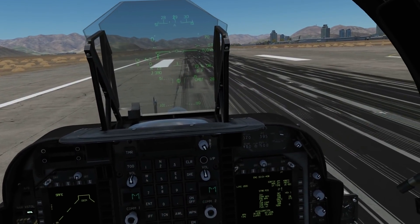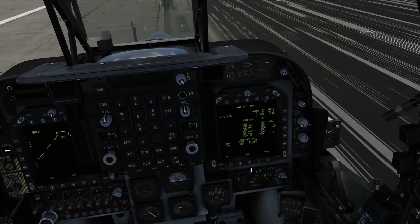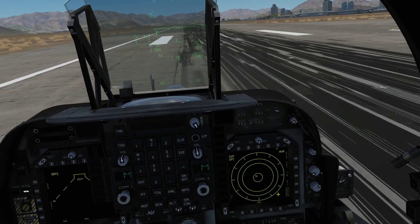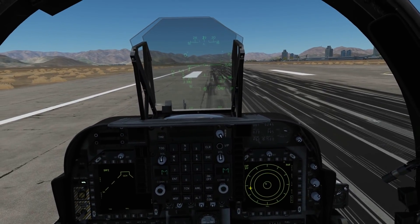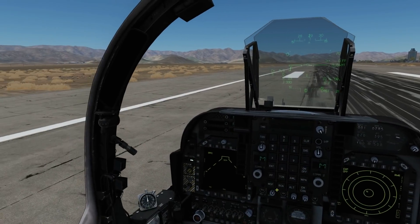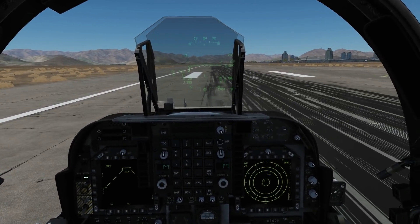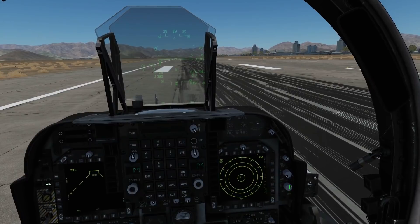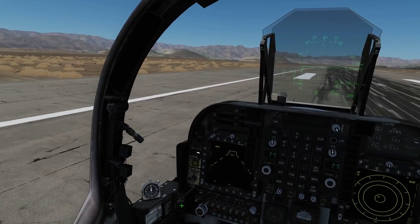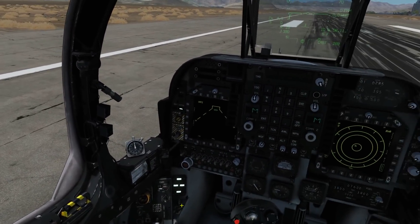We're going to use both of these in conjunction with our RWR or our Electronics Warfare page. Our only way to find the radar is to use the RWR, we're going to help jam it with our DECM pod, and we're going to fire missiles at it with our Sidearms. Let's get airborne and start searching for this radar.